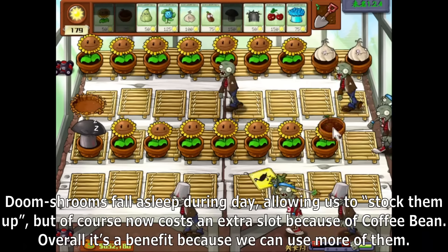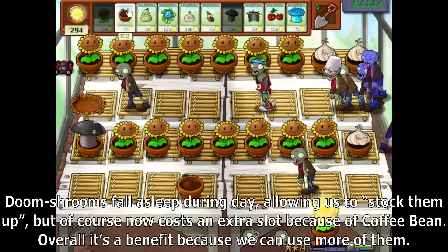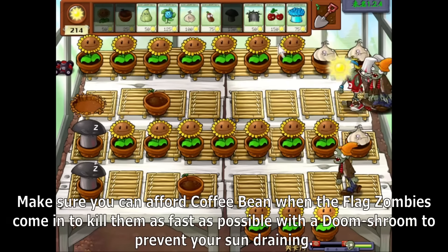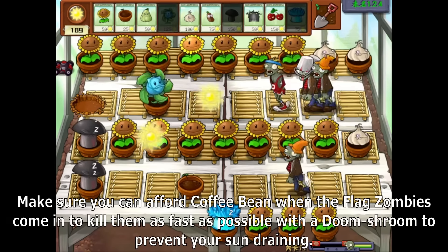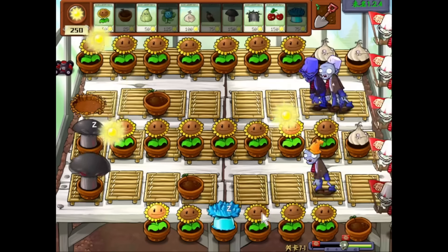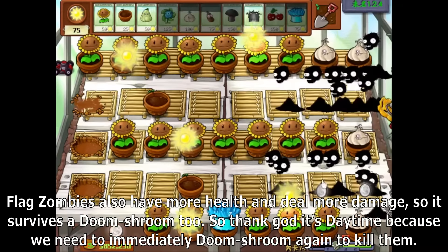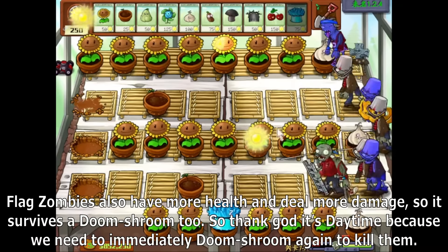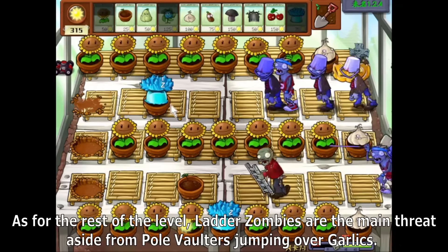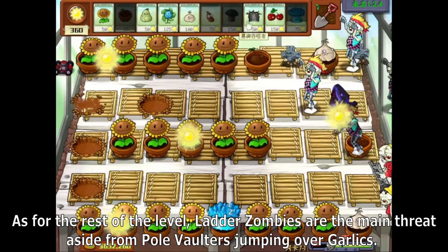Doom Shrooms fall asleep during the day, allowing us to stock them up. But of course, that now costs us an extra slot because of Coffee Bean. Overall it's a benefit because we can use more of them. Make sure you can afford Coffee Bean when the flag zombies come in to kill them as fast as possible with Doom Shroom to prevent your sun draining. Flag zombies also have more health and deal more damage, so it survives the Doom Shroom too. As for the rest of the level, ladder zombies are the main threat aside from Pole Vaulters jumping over garlics.